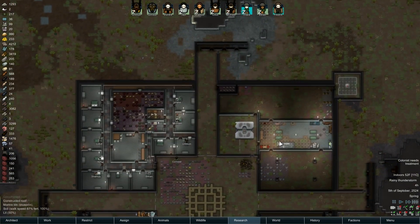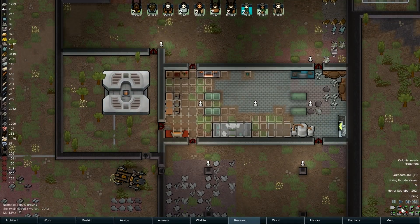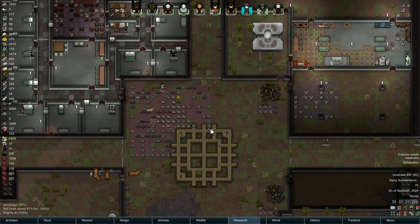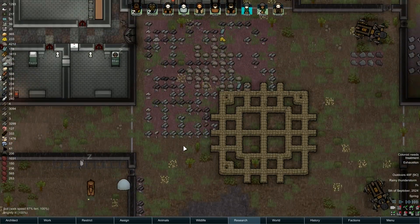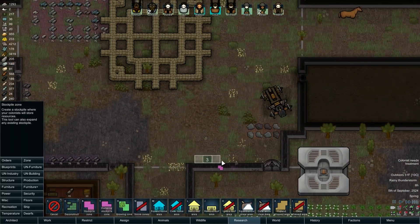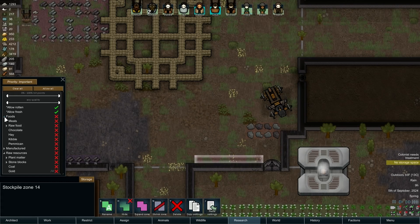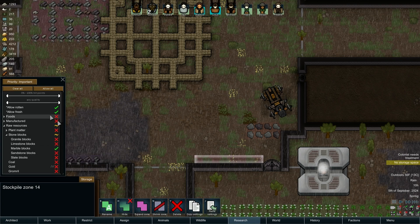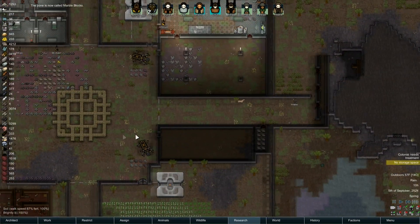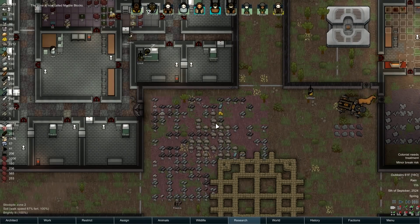Alright, we need to stay on top of making blocks. I'd like to see someone smelting too, but that's not happening at the minute. It's kind of unfortunate to do this because it's really ugly, as you can see. Somehow the blocks are uglier than the stone chunks, which is interesting. So we have a place for granite to go. We're gonna need somewhere to put marble blocks - I'm gonna put some of those over here.